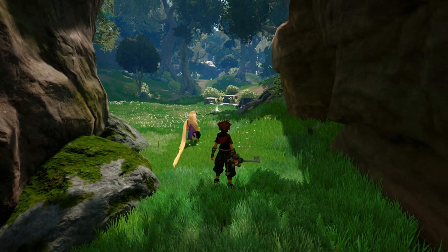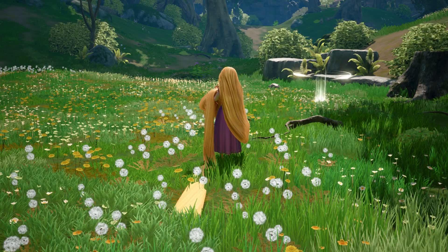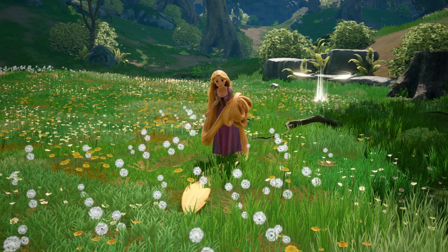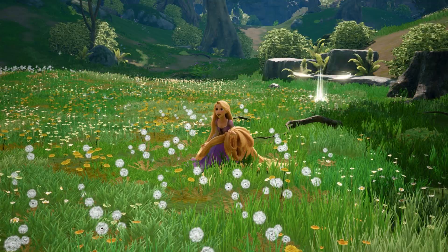Hello Internet and welcome to a quick how-to video in Kingdom Hearts 3. Recently, it has been discovered that there is one missable item in the game, and you must perform four tasks for Rapunzel in order for her to trust you enough to give it to you. You must do these tasks before she leaves your party when you've reached the kingdom, or you will lose your chance forever.